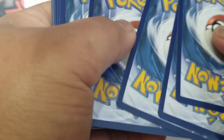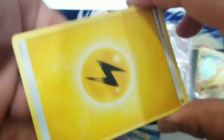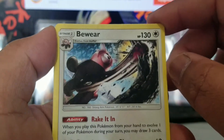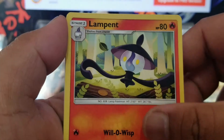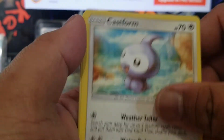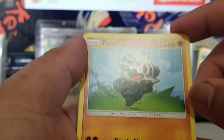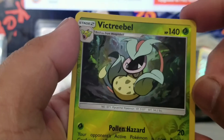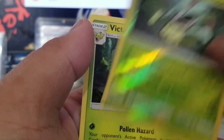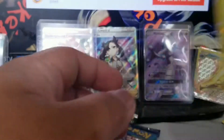Sun Moon, Guardians Rising. Green code card, one two three four. Lightning energy, Brooklet Hill, Bewear just murking that tree, Training Lamps, Murkrow, Vanilluxe, Castform Snow, Pancham — that's adorable, Victreebel — oh my god I love this art so much, it looks terrifying. And a double Victreebel — that's cool, I'm not even mad.